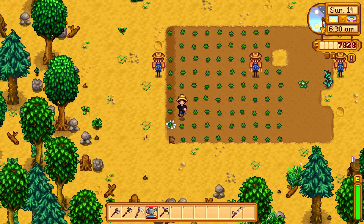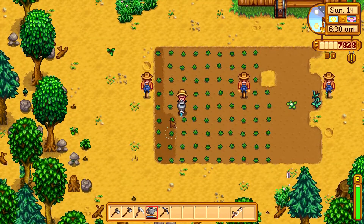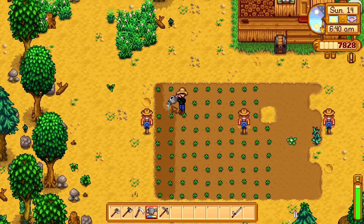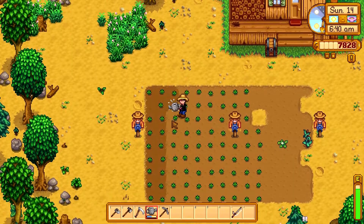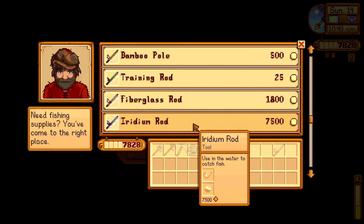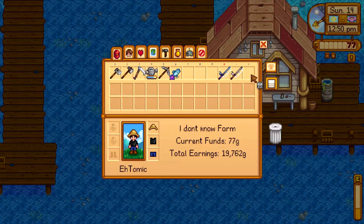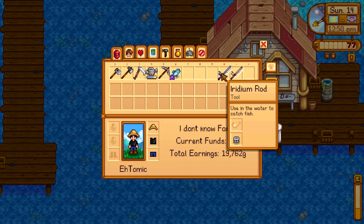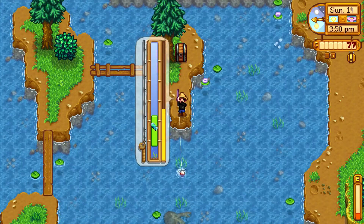Now your crops are all done for spring — just make sure to water those strawberries every day and you'll get some serious profit from them. Also, with that speed grow you'll now be able to get two harvests in that same spring. With the money you have left over, go to Willie and purchase the iridium rod and the trap bobber. The trap bobber makes fishing much easier as it reduces the ability for a fish to escape. To equip the bobber, right click on it and then right click on the rod. Now you're set to make a ton of money with fishing and from your crops.